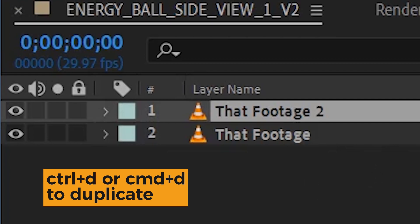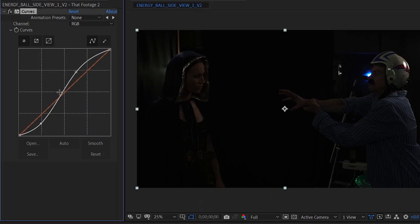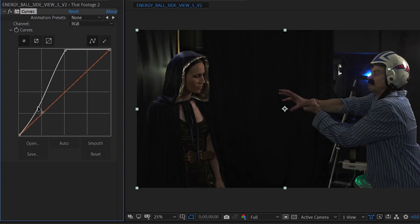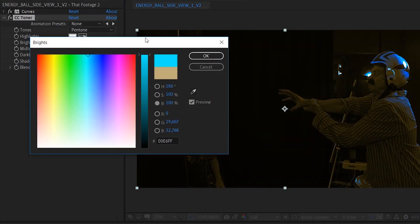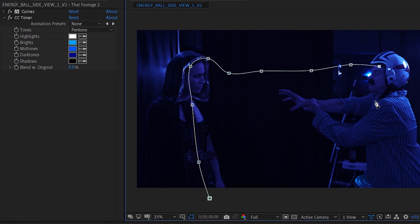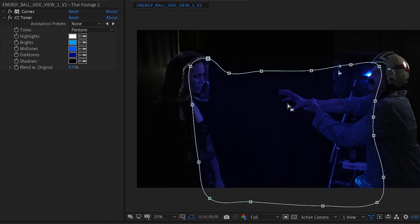Let's duplicate that footage and use the curves on that layer to really push up the highlights and make it bright. We can use a CC Toner effect to turn this layer super blue and we're going to set it to a screen transfer mode and add a mask just around the parts that would be getting hit with some light from the energy ball.